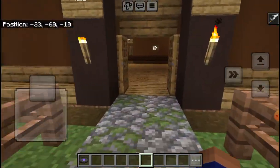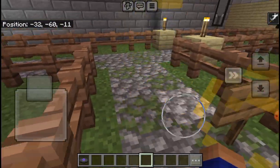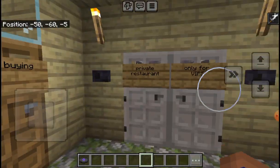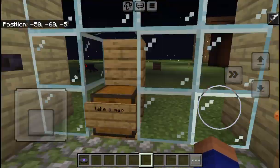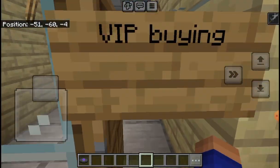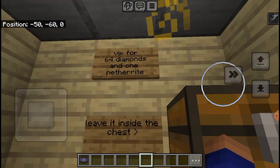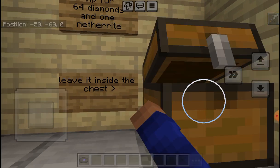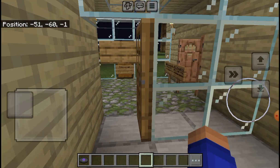To the Spawn Point — let's go! This is the private restaurant, only for VIPs. We will go there after this. This is the VIP buying area: VIP for 64 diamonds and one netherite. Leave it inside the chest — nothing's in it.